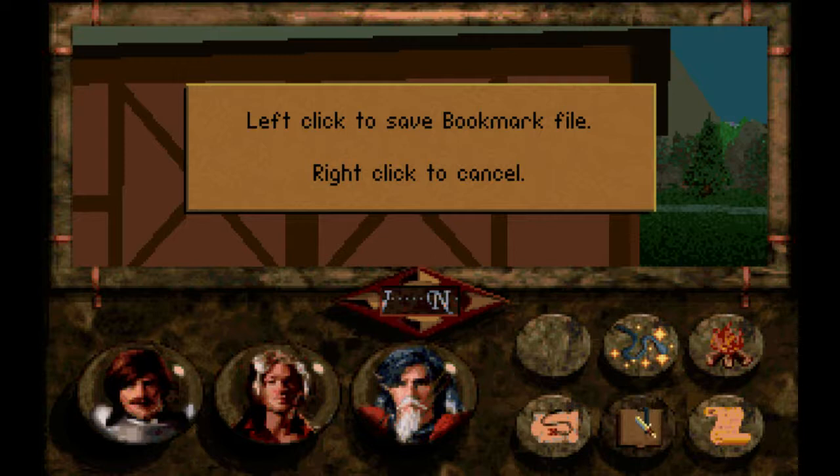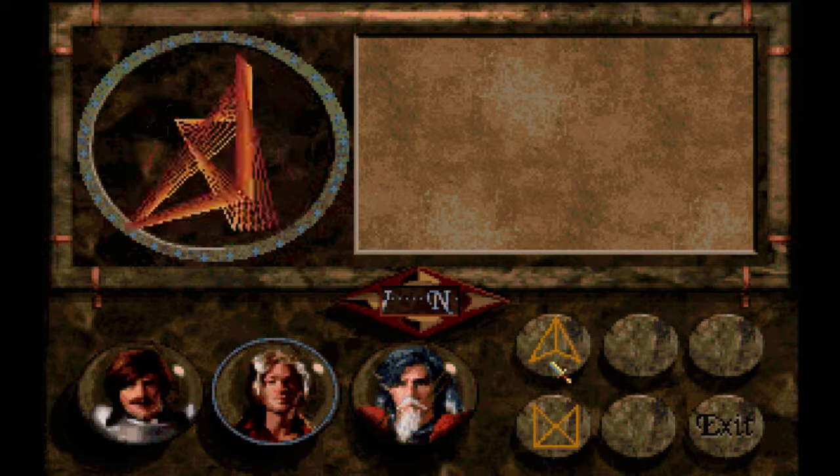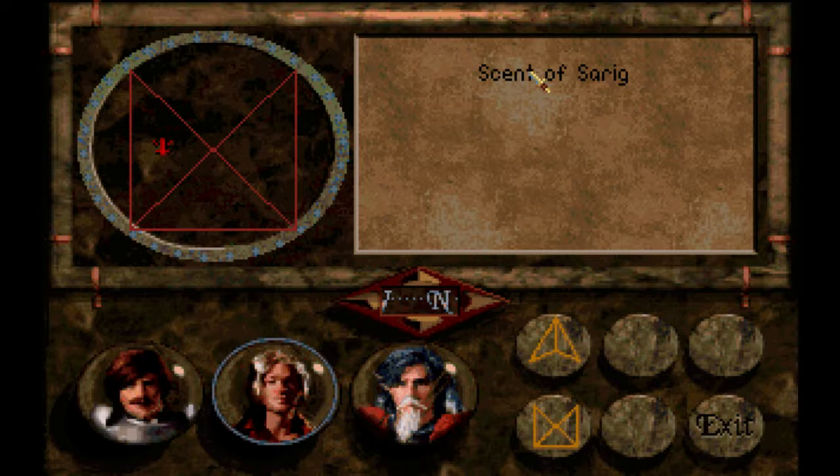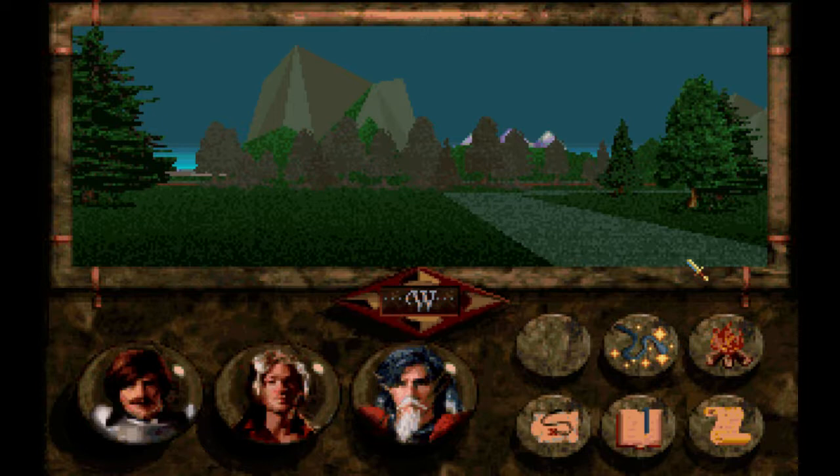Oh. I guess this is almost like autosaving, except not. I think this is magic. Scent of Sarig. What does that do? It probably makes you smell bad. Oh. Castristen. That's cool. Last for 12 hours? Holy shit. How quickly does time pass in this game? Seeing as I lack a clock. Anyway, I need to be going south.